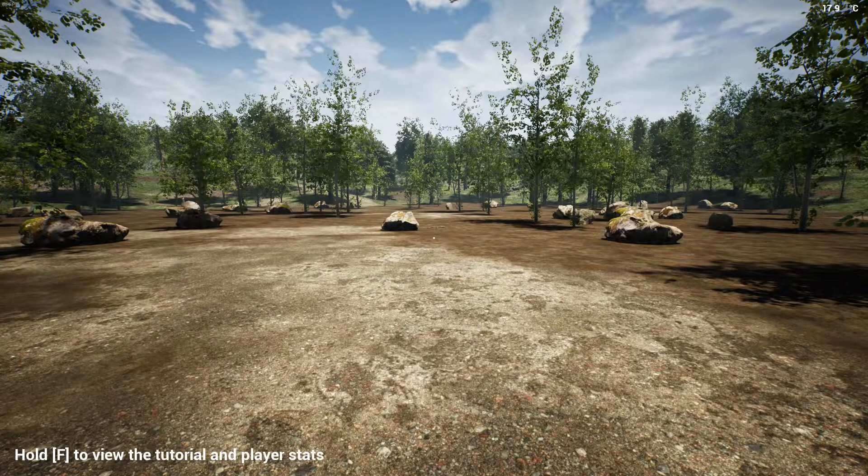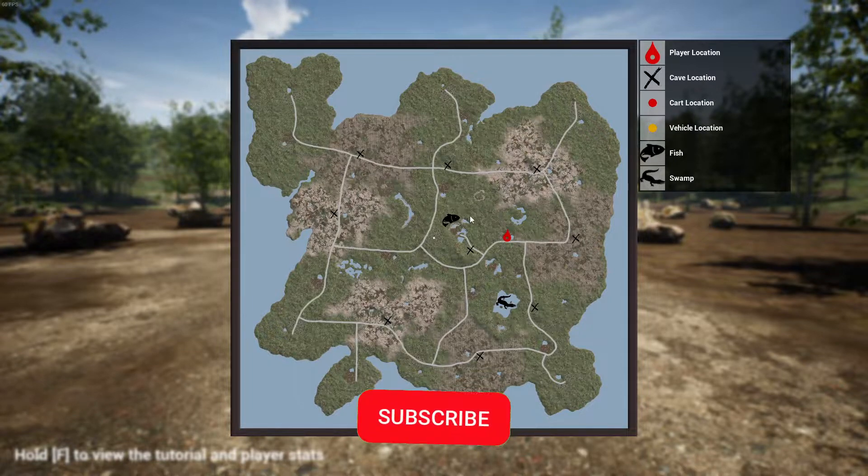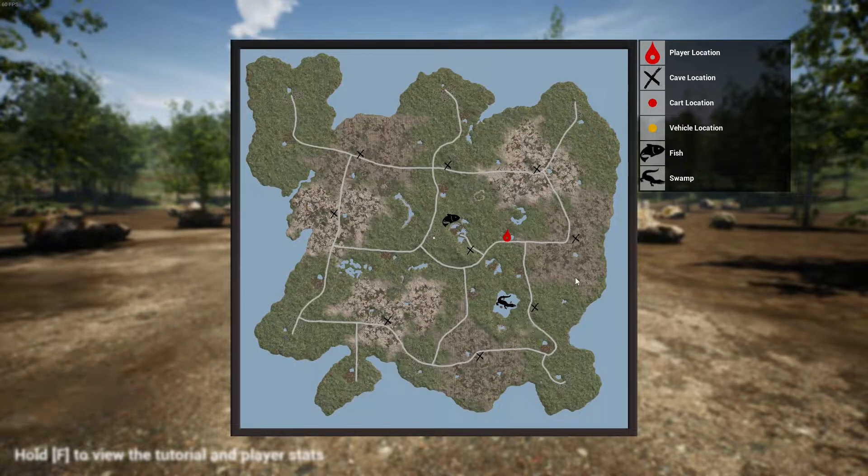One of the biggest updates is the new map environment — we have a brand new map to play around with. For example, this area over here is marked as a fish icon, meaning that only fish are spawning in this lake. You won't get any fish unless you're here. We also have the swamp area and some new rocky sand biomes — there's forest, sand, and rocky structures.